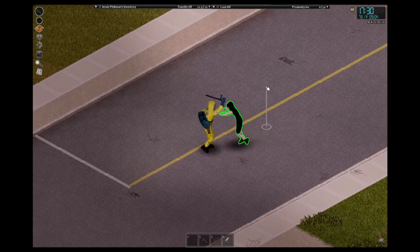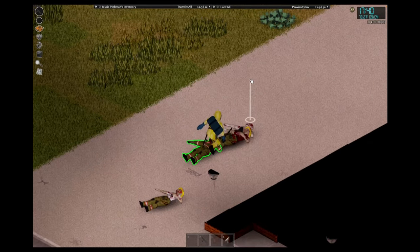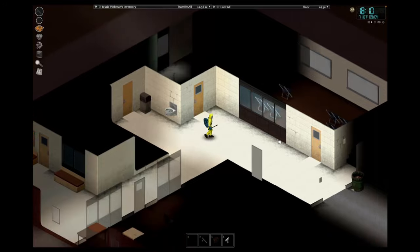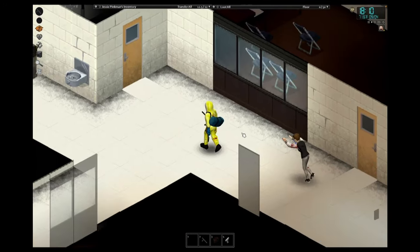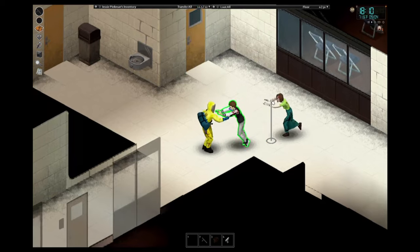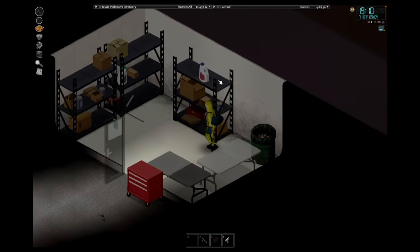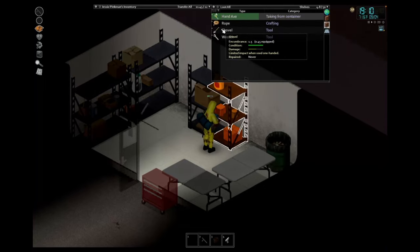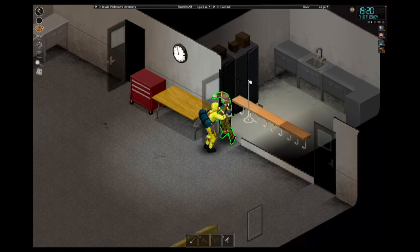There is no fuel at all in the truck — of course there isn't. There are however some zombies, so bring it on. I guess we're walking to the fire station then. There are a fair few zombies in the area so we should be careful. Anything in here? No. I'm starting to think that Mr. White ended up getting the last of the blue meth there is in Kentucky. A dead mouse — tempting, but not what we're looking for. A hand axe, that's slightly better.